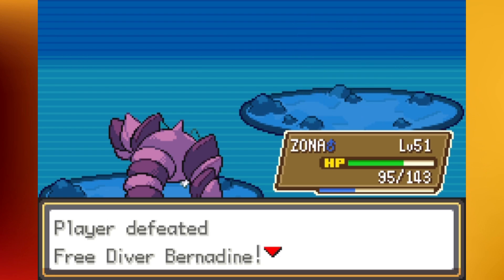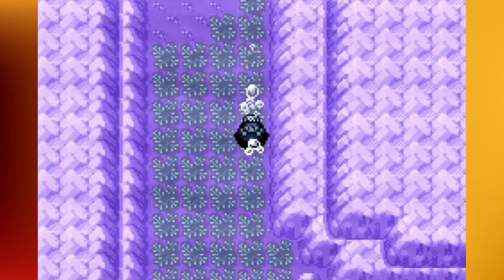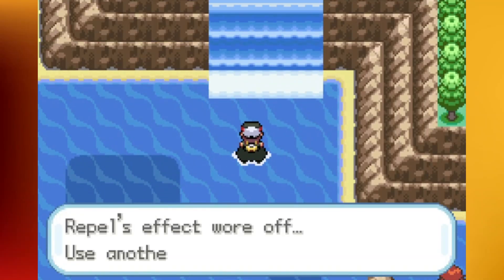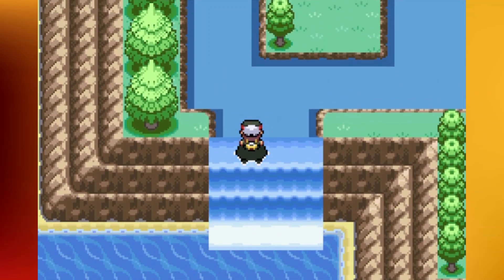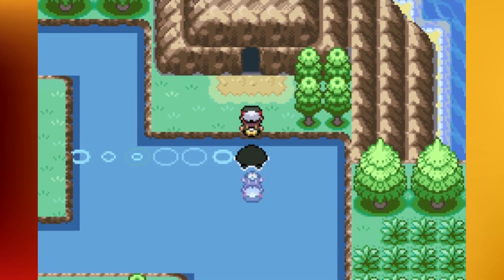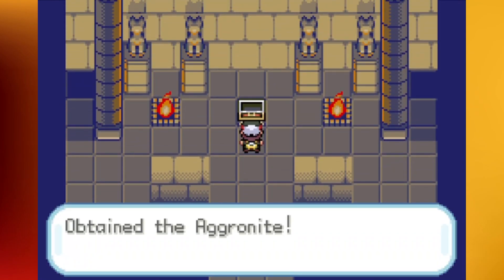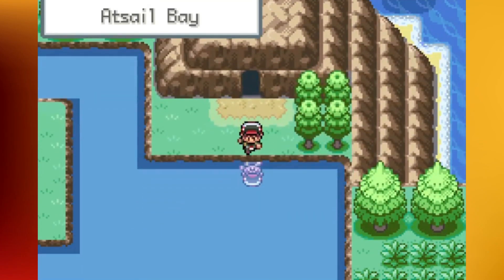I was about to say hey guys grab your popcorn because we're going to be here for a minute with that Milotic, but okay. This little diving section is pretty short - you just surface right up here and that takes us to where the TM is. You also need Waterfall, so make sure you have that. I taught Waterfall to Happy Feet over Dive - by the way, the Move Deleter is in Nest Pine Town if you need it. There's Stone Edge, a pretty solid attack.